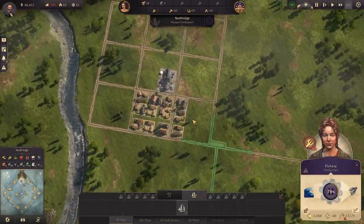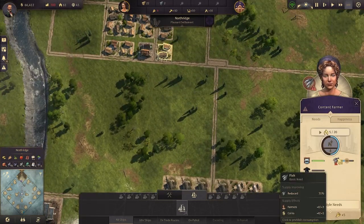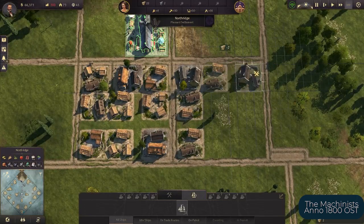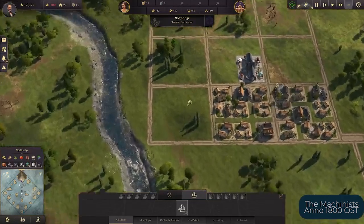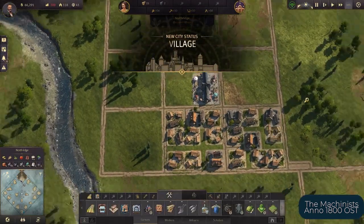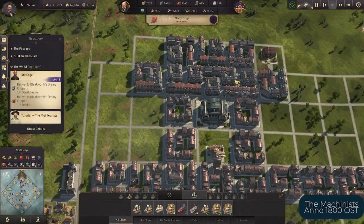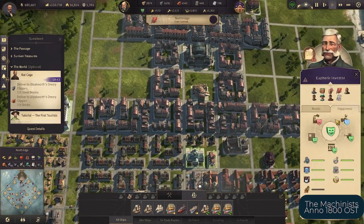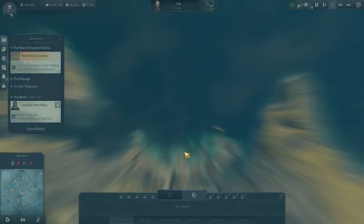Being a city builder game, you are tasked to create cities and provide your residents with their needs, both in public service buildings and goods. You start out with simple production chains and needs from your farmers. Upon settling down workers, you will get more complex needs and production lines. In the old world, the highest tier residences — investors — have complex needs with factories having different production times that you can optimize to achieve a perfect production ratio.